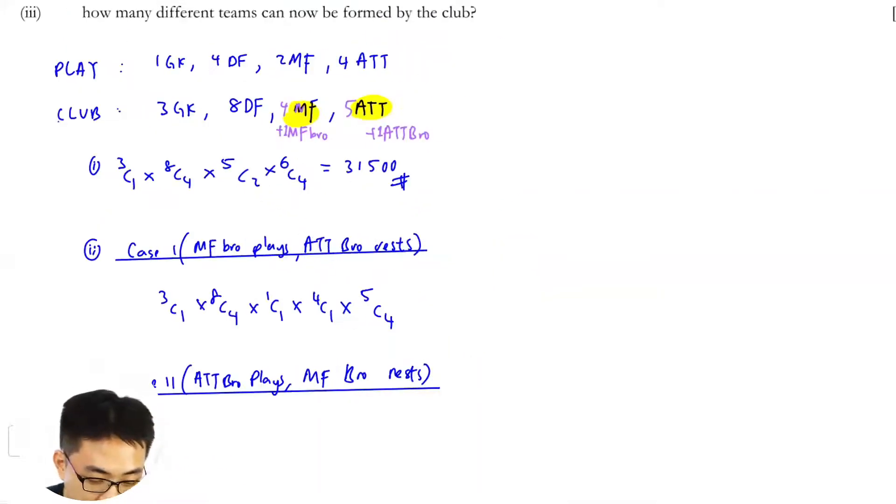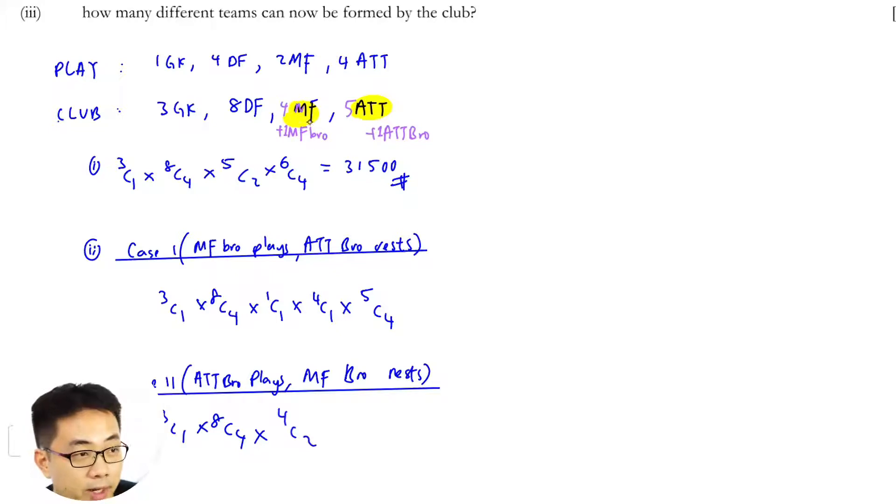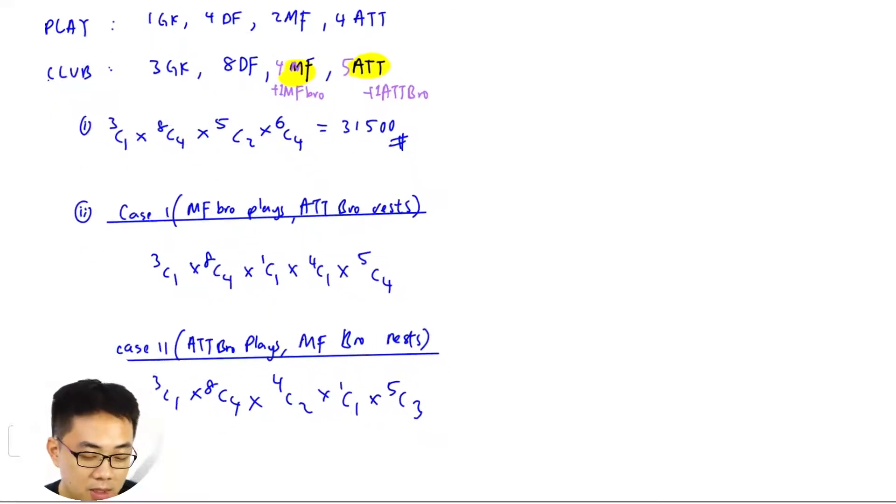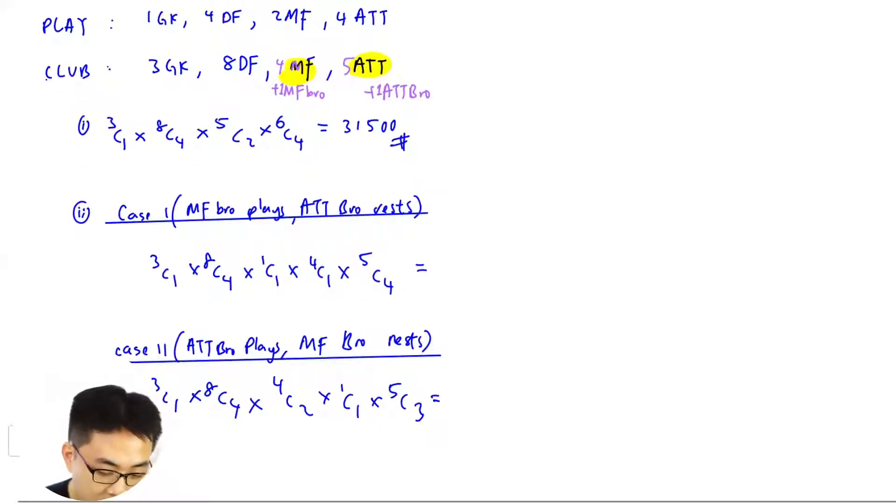Case two is attacker brother plays. Same thing: 3C1 times 8C4. Then for MF, you don't choose the MF brother in — because you do not want him to play, so don't include him — giving 4C2. Then attacker brother is 1C1. Times 5C3 for the remaining attackers. So you add both cases up to get the answer.